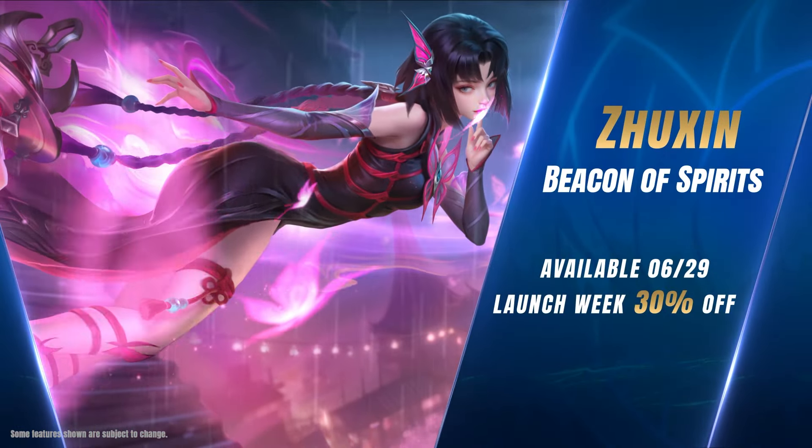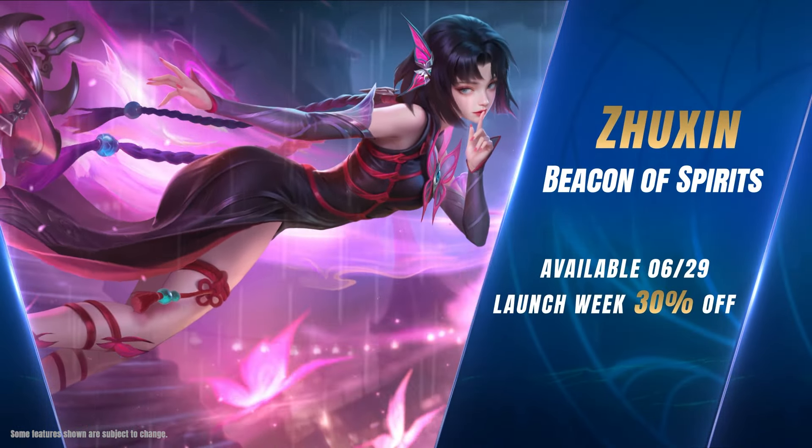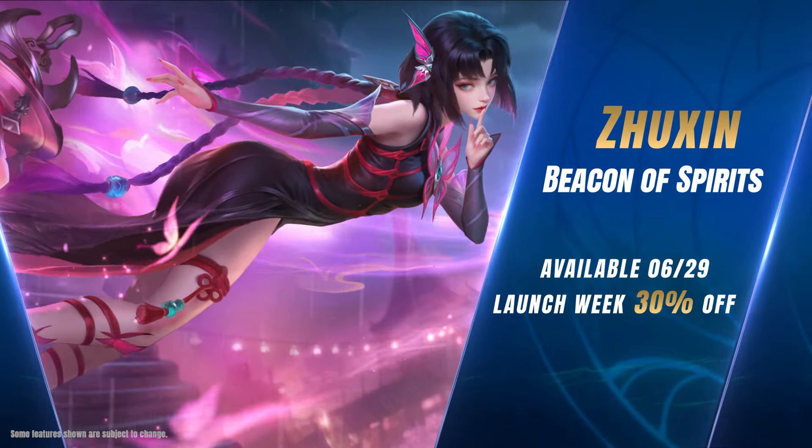In mid to late game teamfights, Jushin should stay in the back and poke with her second skill, and wait for the team to get a pick, then go in with her ultimate, followed by her first and second skill to clean up.